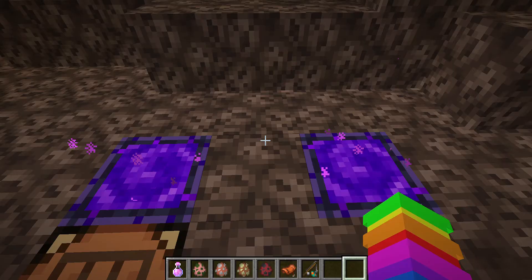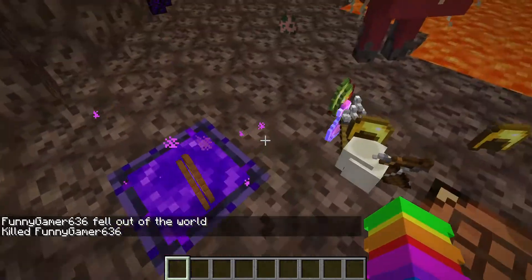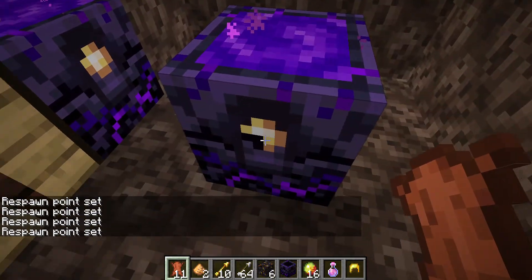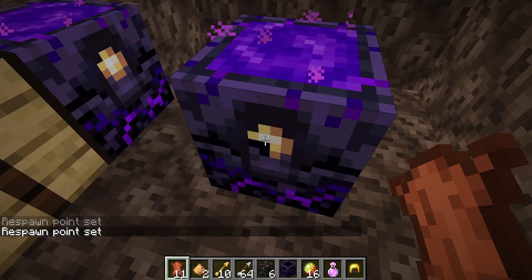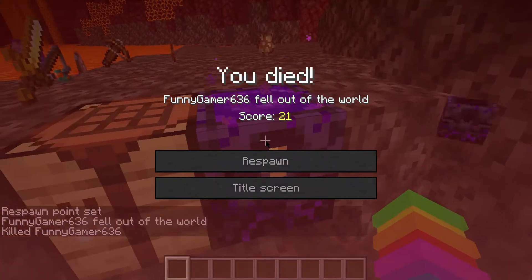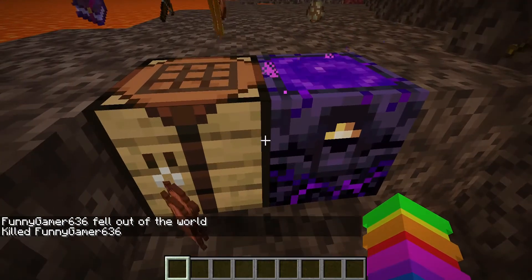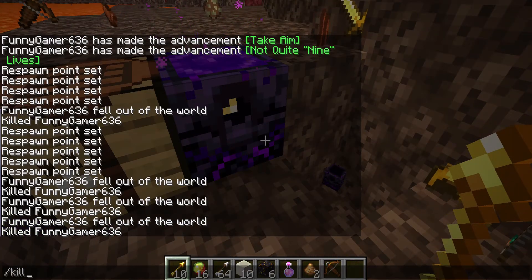Another new item is the Respawn Anchor. You can craft it and set it as your spawn point in the Nether. Each time you die and respawn there, the charge goes down — you can die four times before the charge runs out.